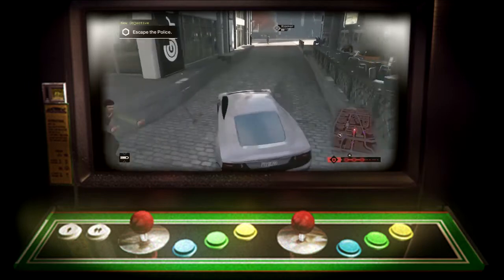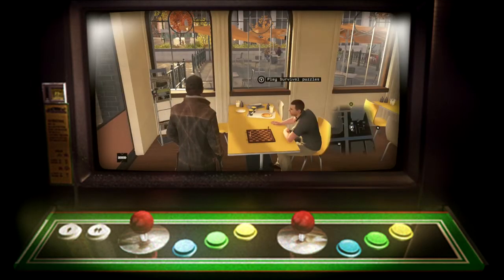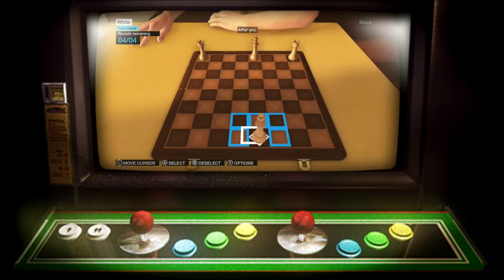Today we are doing a walkthrough on the first four puzzles for chess — survival chess. This is the first puzzle. Puzzle number one is very simple. Just follow exactly what I do.